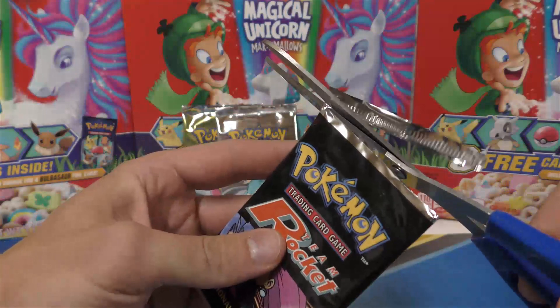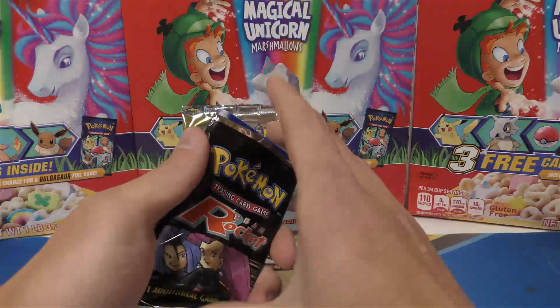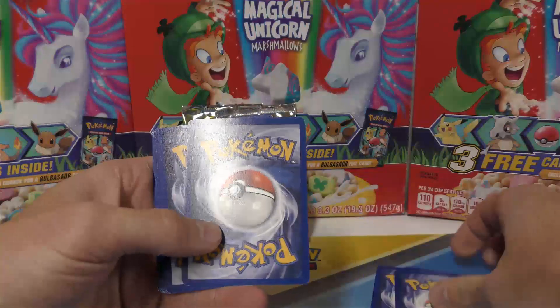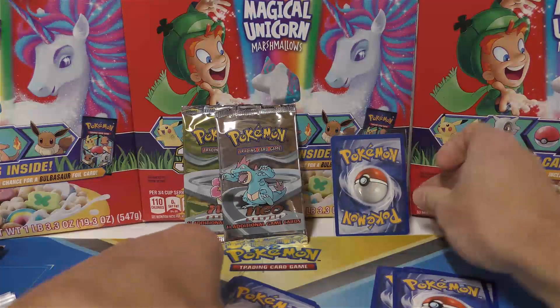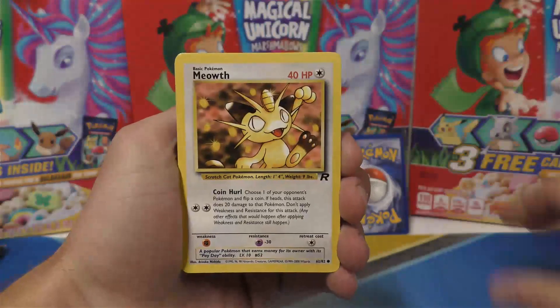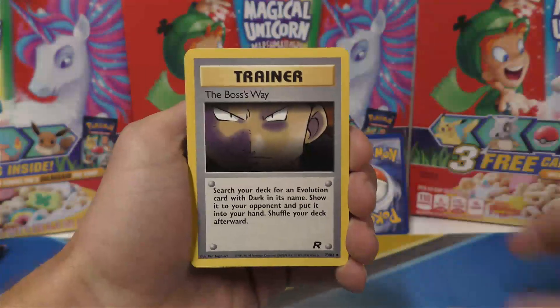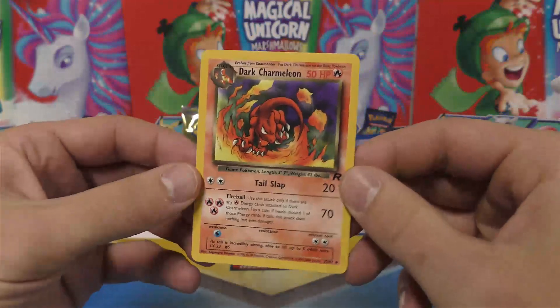Last time he pulled Dark — the trio and the Rocket's Sneak Attack — and these were definitely four cards off the back. We're going to sleeve that one up and then look at what we have. We got a Ponytail, Rattata, Coughing, Meowth, Goop Gas Attack, Zubat, Eevee, The Boss's Way, Dark Machoke, and Dark Charmeleon. Really nice one!